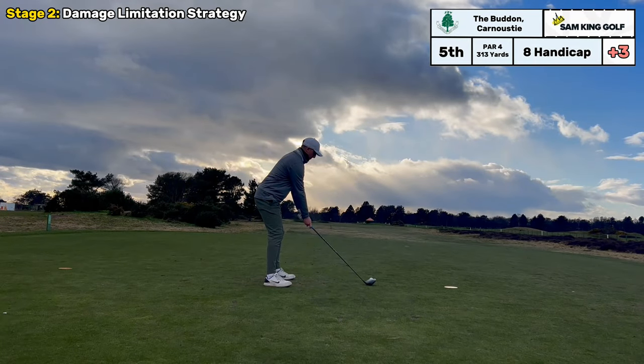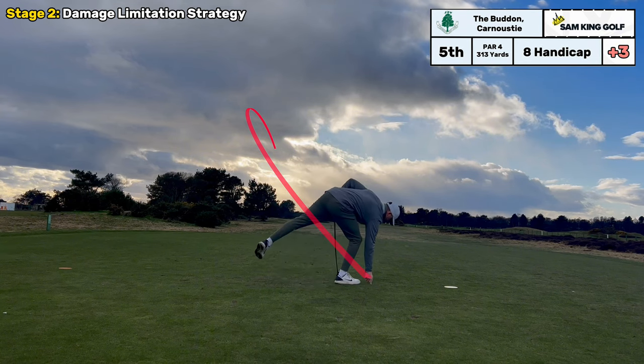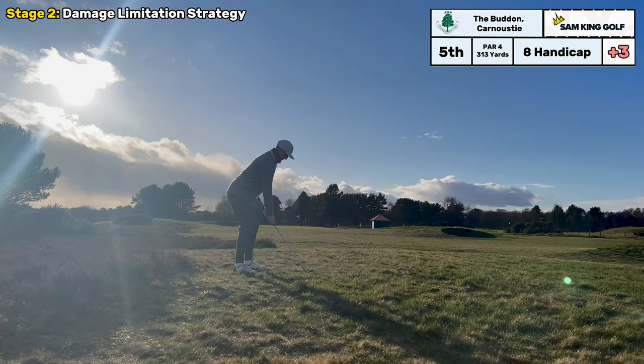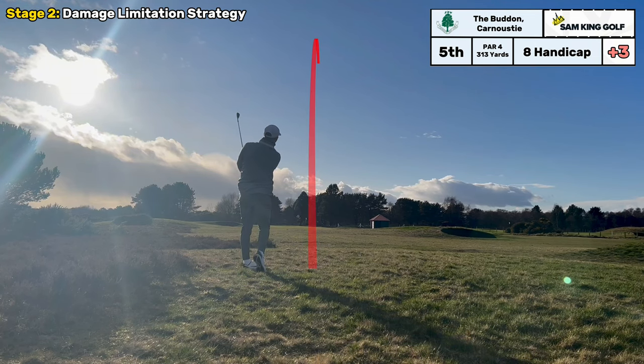I know I'm striking it off the heel so I'm going to aim down the left side. I've hit it off the heel again - it's not faded as much as I wanted but it's going to be in play. The draw is not working so I'm going to aim a little bit straighter, just try and pop it down there. It's actually a nine iron club but I'm hitting an eight iron nice and smooth.